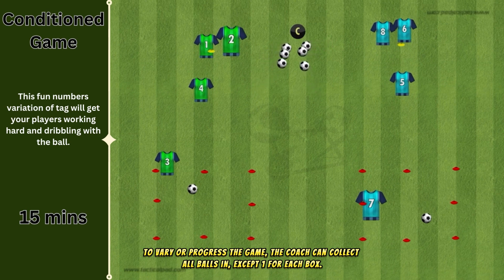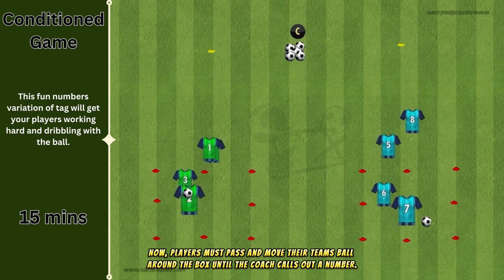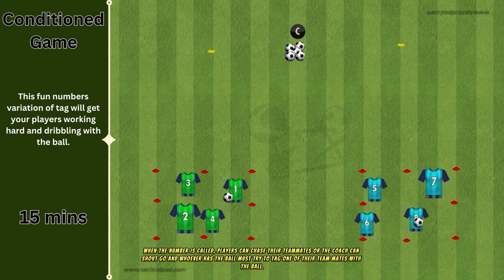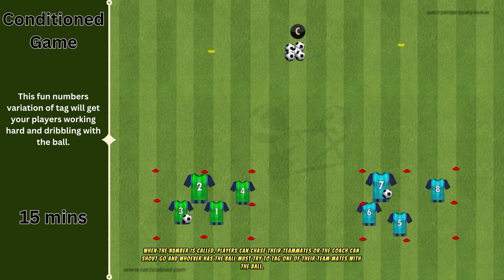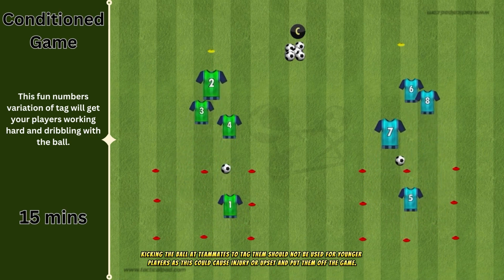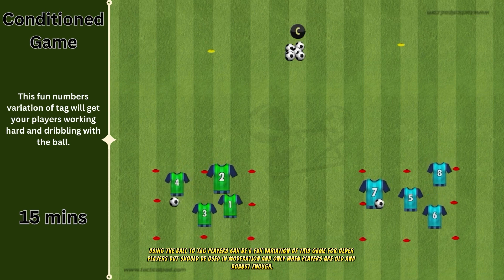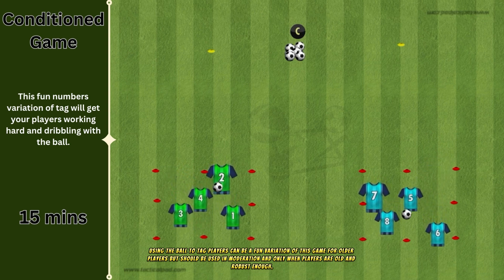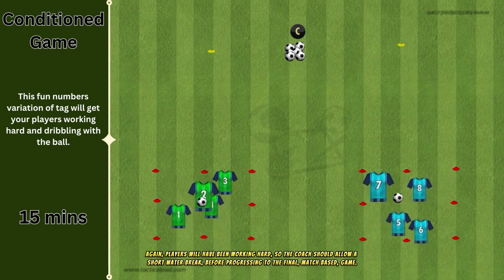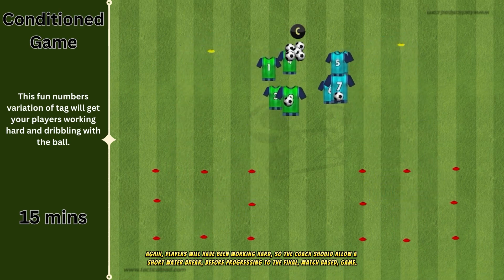To vary or progress the game, the coach can collect all balls in except one for each box. Players must then pass and move their team's ball around the box until the coach calls out a number. When the number is called, players can chase their teammates, or the coach can shout go and whoever has the ball must try to tag one of their teammates with the ball. Kicking the ball at teammates to tag them should not be used for younger players as this could cause injury or upset and put them off the game. Using the ball to tag players can be a fun variation for older players but should be used in moderation and only when players are old and robust enough. Again, players will have been working hard, so the coach should allow a short water break before progressing to the final match-based game.